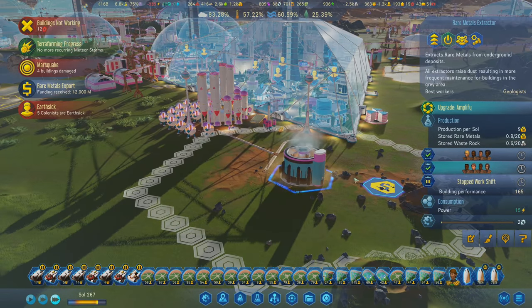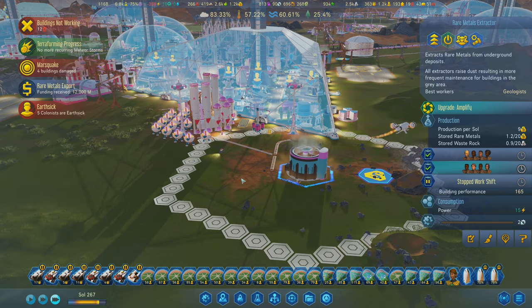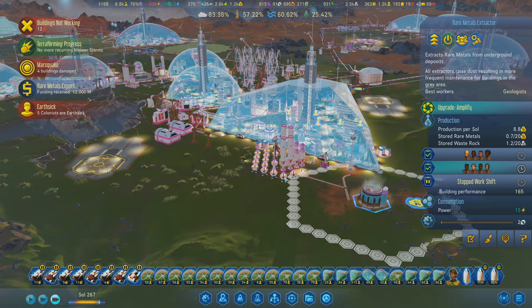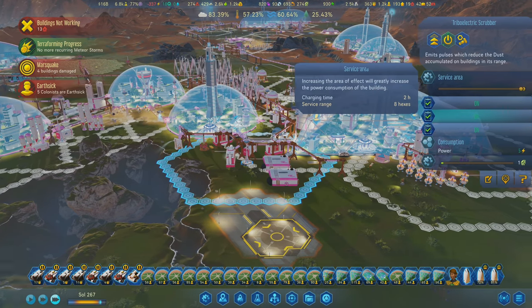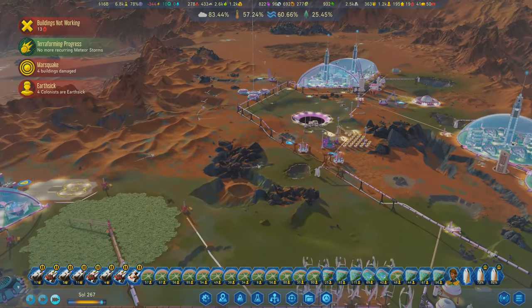I have only one more extractor working over here in this little area - this was a really good deposit, my deep metal one. We'll see what kind of difference that plays. Let's go ahead and expand. I also have a ton of money - 16 billion dollars.